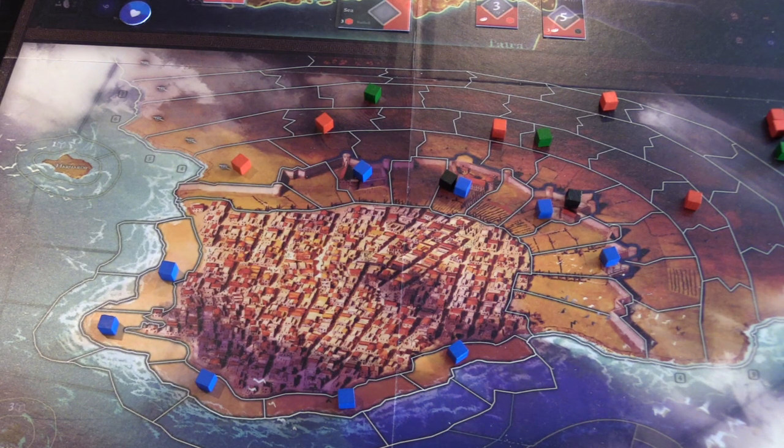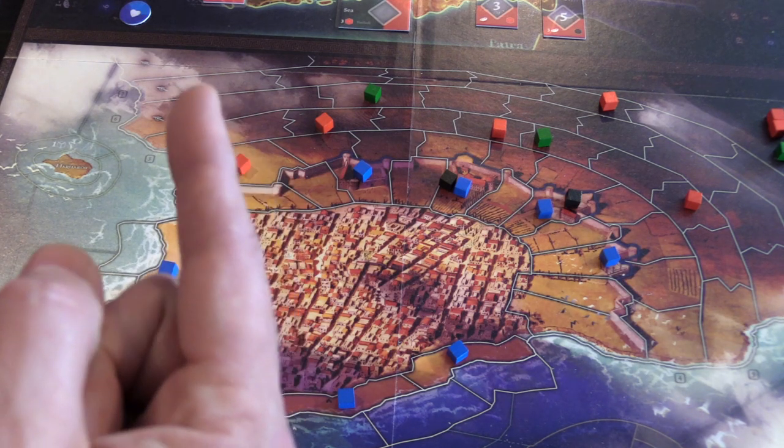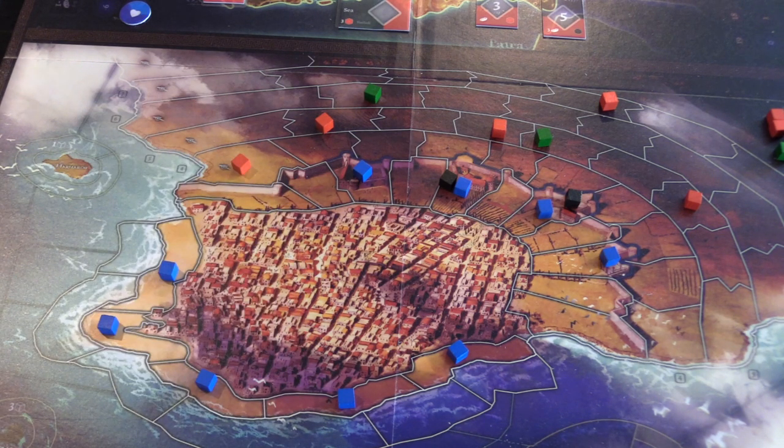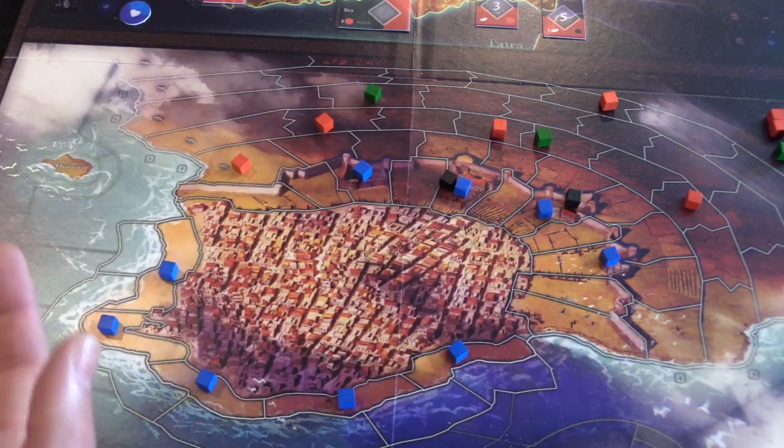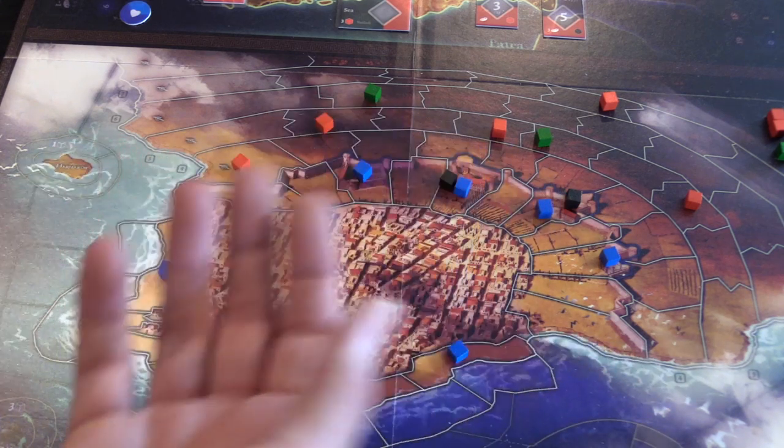they will win. They also win if the Greeks' morale drops to zero — there's a morale track up here. The simple way the Greeks or insurgents win is by holding off for all six rounds.